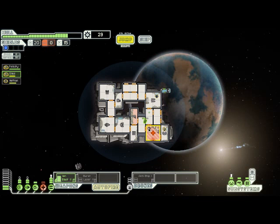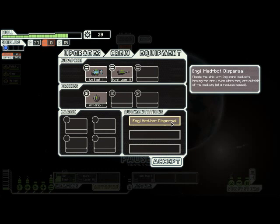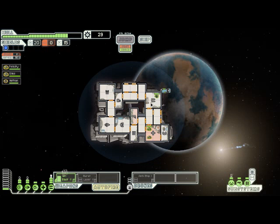We've got a breach in our medbay, so I'm going to send my full health Engi in there to fix that up. When you have a breach in a room with a system in it, your crew members will automatically try to fix the breach before they fix the systems in that room. So it's important to keep that in mind because they will be taking damage from the vacuum until you get that breach cleared out. I'm going to turn on our medbay to get my Engi healed up. My human crew member is also being healed - that's because the Engi ship starts with an augmentation called Engi Medbot Dispersal. As long as you have the medbay powered up, it will slowly heal everybody friendly on your ship - about one health every half second. It's not nearly as fast as a medbay, but it's still better than nothing.